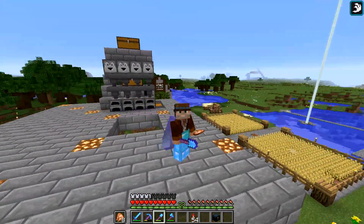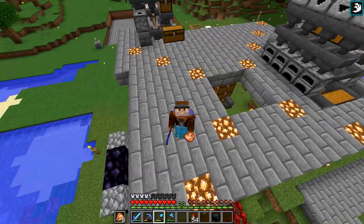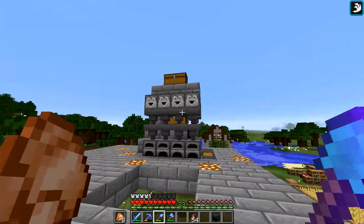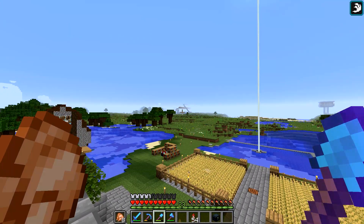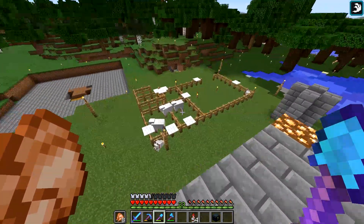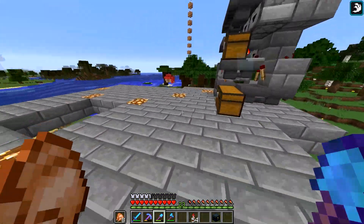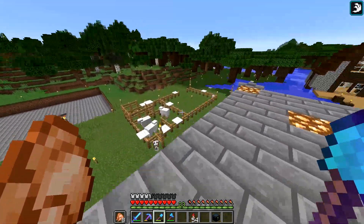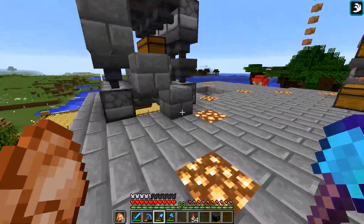Hey guys, it's Cowboy here, and we got some plans, plans, plans for this place. Last episode, episode 10, we went and added a little bit more to the trading hall, and then we went down and built the cow farm, the Cow Cow Macau 2000, which I kind of improved a little bit — a lot actually. And we'll talk about that in a little bit.